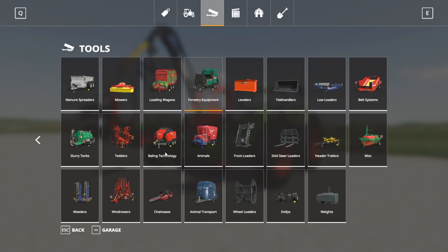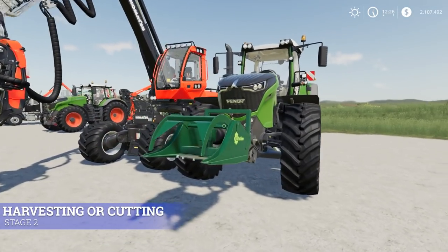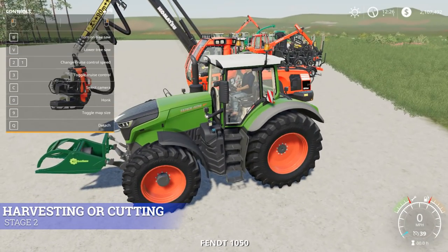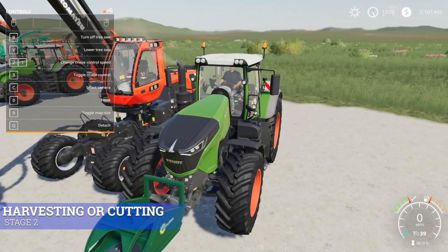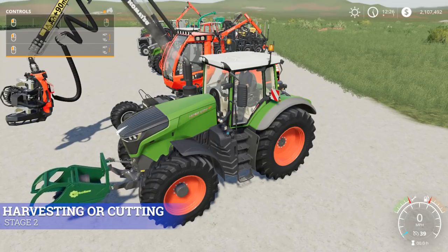The second cheapest option is a cutter mounted on a tractor. Opening the help menu: you lower it by hitting V, raise it by hitting V again, turn it on by hitting B, and you can adjust the angle by holding down the mouse button. Holding the right mouse button opens and closes it. This is found in the store under Tools > Forestry Equipment — it's only $5,400 and is tractor-mounted.